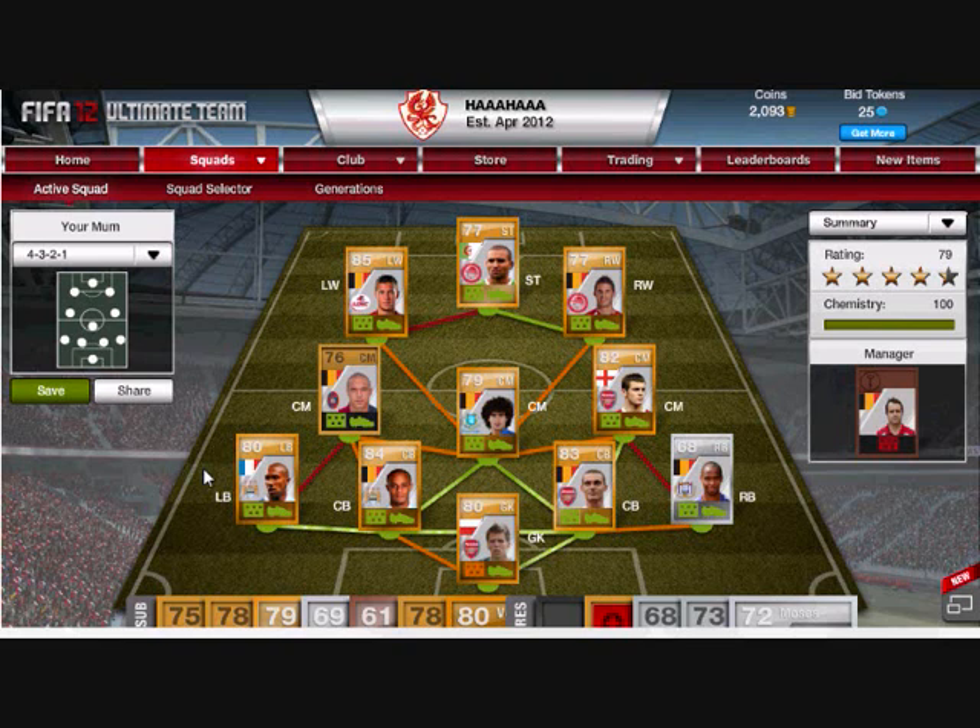At left wing we got Eden Hazard — he should be at least 87 or 88 overall because of his pace, dribbling, shooting and passing, but he's only 85. Great left winger, cuts in, takes finesse shots, can do everything. And that's my main starting 11.